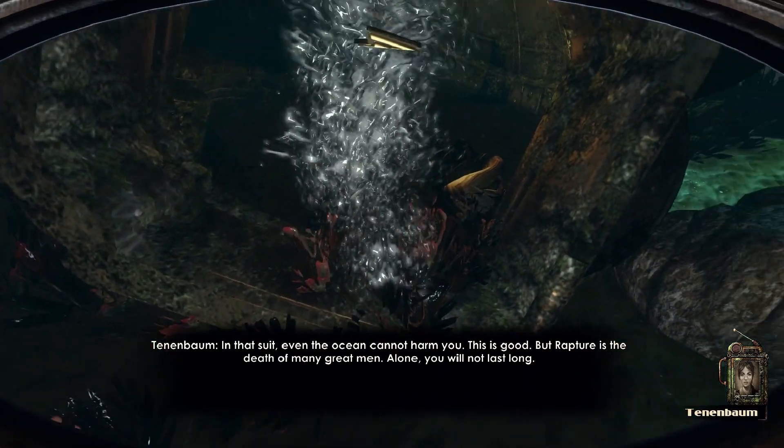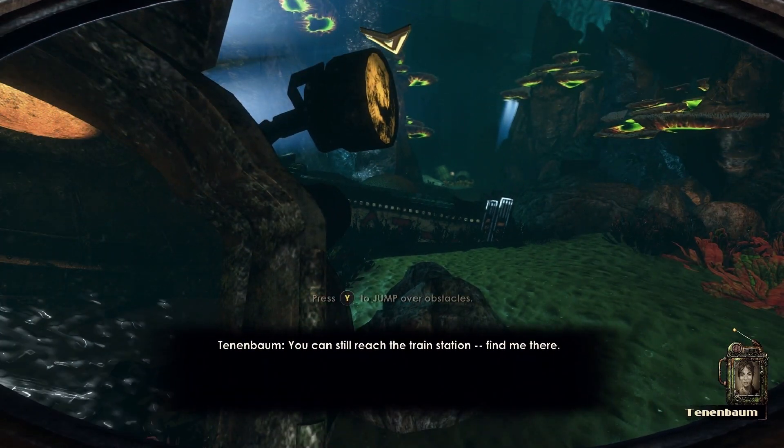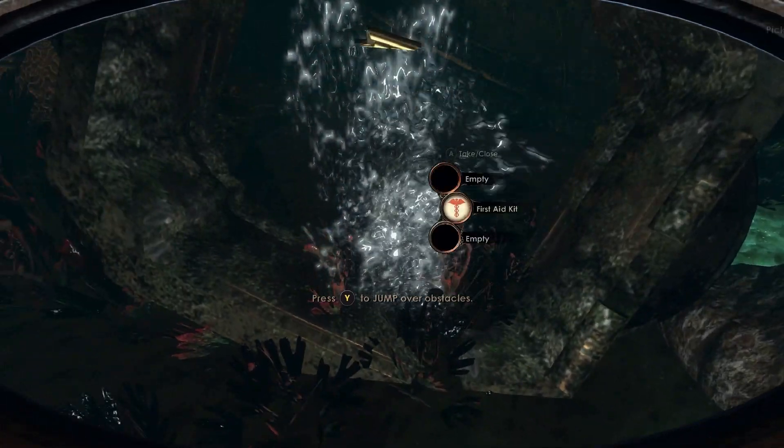Once we're outside on the ocean floor, we'll reach a crashed Bathysphere. Inside it is a corpse that contains the Escape from Rapture Audio Diary.